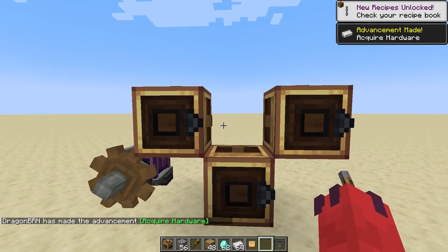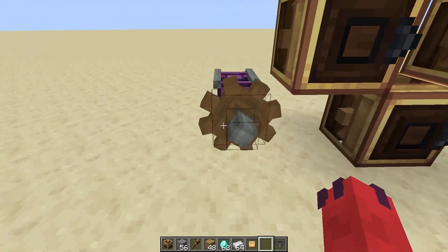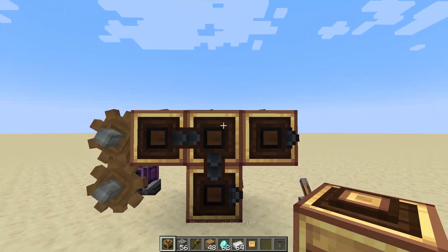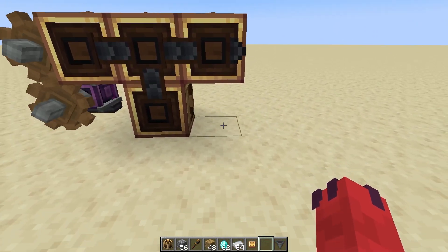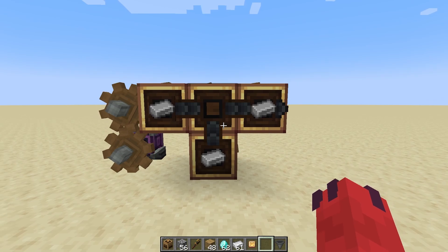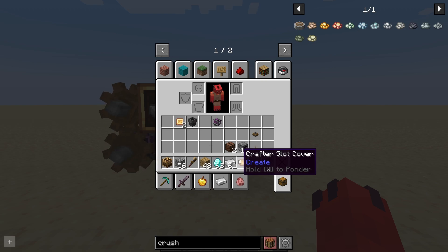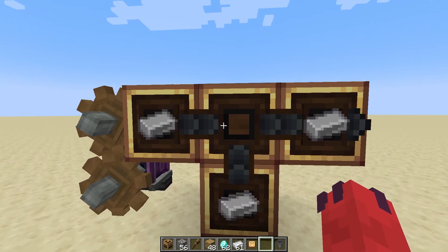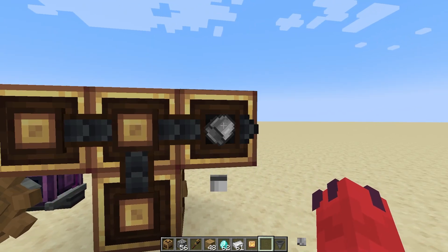But you might run into an issue like this one. I want to make a bucket, but my Mechanical Crafters are not connected together, so we have to put another Mechanical Crafter here. Like before, we could force it with a redstone signal. Or, if you're going to be doing a lot of crafting and you don't want to have a redstone clock going, you can use a Crafter Slot Cover, which is made using brass nuggets. If you right-click it onto a slot, it fills it in as if it were an empty space in the recipe, so you can make things like a bucket.